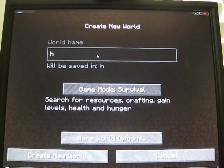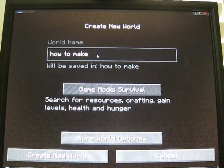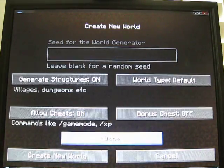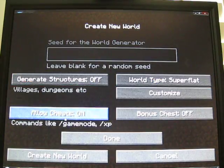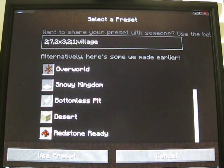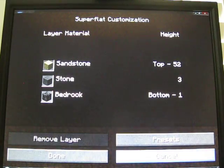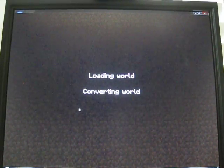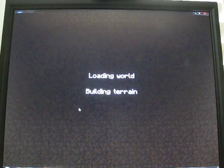The world will be called 'How to Make a Vending Machine.' I will be on creative mode, but you can make this simple machine in survival if you like. I will be using the seed 'Redstone Ready.' You don't really need to learn much about redstone to make this vending machine — it's really simple.